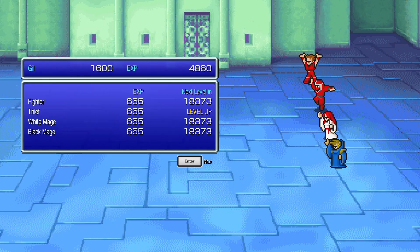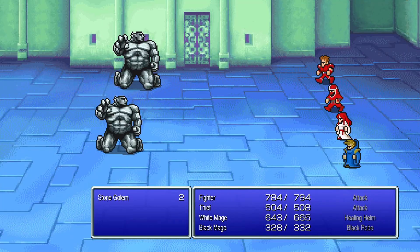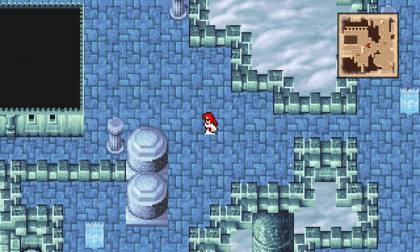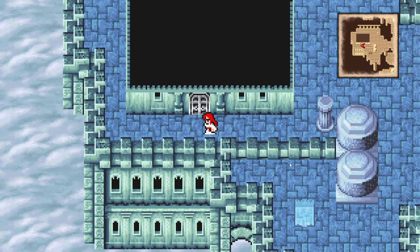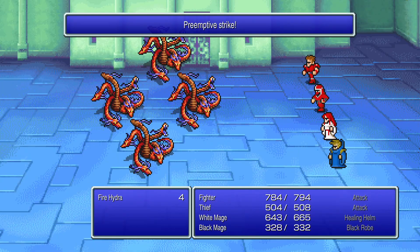That was hilariously easy. Thief leveled up — pretty weak level for Thief though. Stone Golem! My fighters took those guys out real fast. That's actually where I need to go; I shouldn't have come this way just yet. Firehide just ran to Strike again.